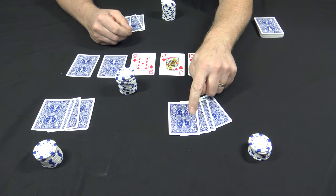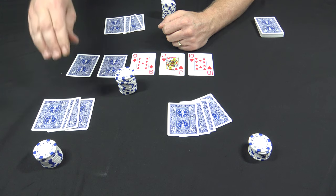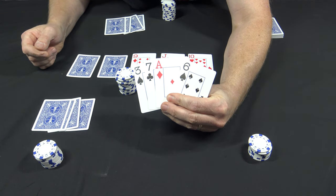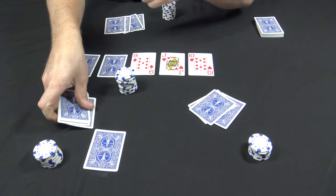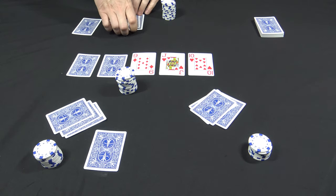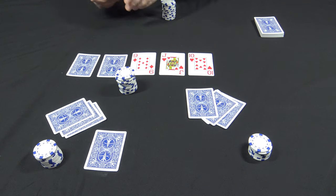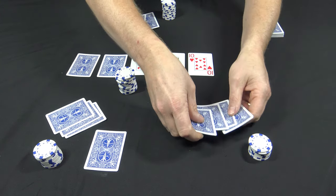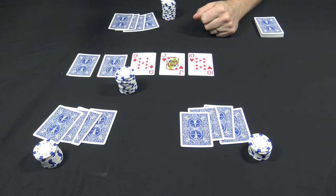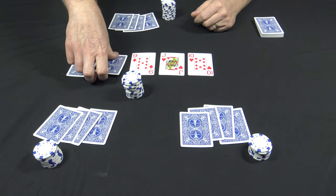Now before you turn the fourth card, all players have to take one of their cards and pass it clockwise. So this player passes one of his cards to the next player, and so on around the table. Everybody takes a look at their cards and figures out which card they want to pass. This player passes one, this player passes one, and the dealer passes the deuce. Now everyone should still have four cards, and everyone around the table should have passed one going clockwise before you turn up that fourth card.